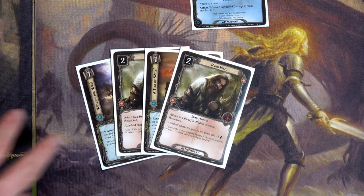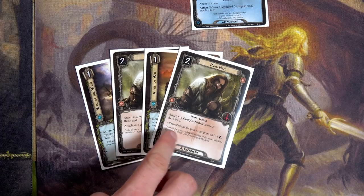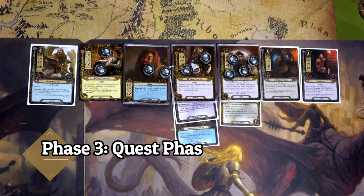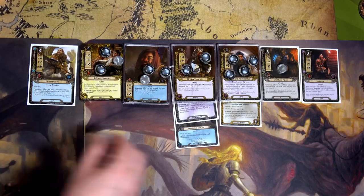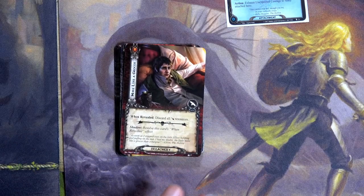I do have Ring Mails in hand but no red resources — I've been hoping to find Narvi's Belt to make our dwarves a bit hardier. Can't play them, so we'll quest. I don't want to push too hard — if I had one more turn in this stage I'd be happy. Questing: three, four, five, six — there's four in the staging area — seven, eight, nine. Nine to four and we flip: 'when revealed, discard all Bilbo resources.' That's not terrible, but I'll cancel it.